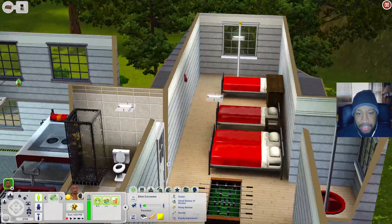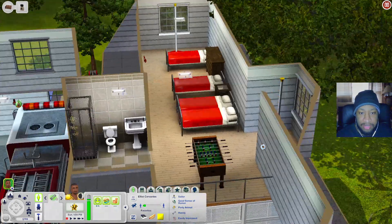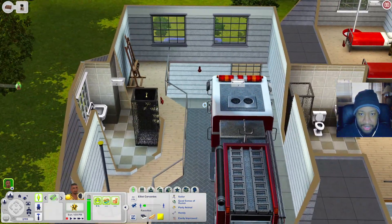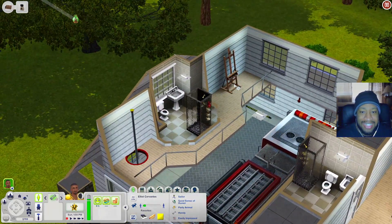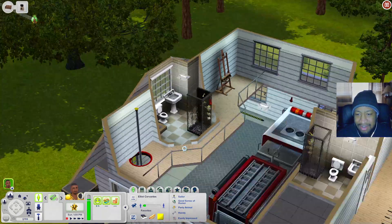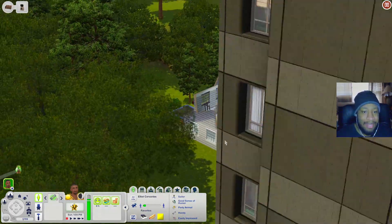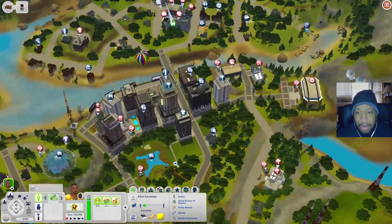When you scroll up you have beds where you can sleep, a foosball table, and a bathroom. Over on one side there's an art easel, another bathroom, and the little siren. Out in the back you have a trampoline, so your firefighters can build skills, relax, and have fun.